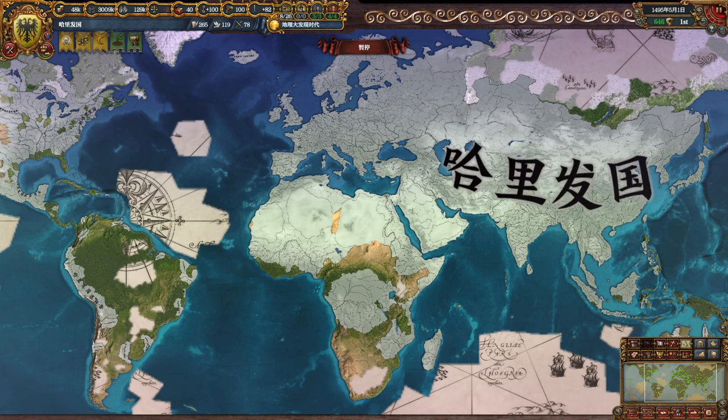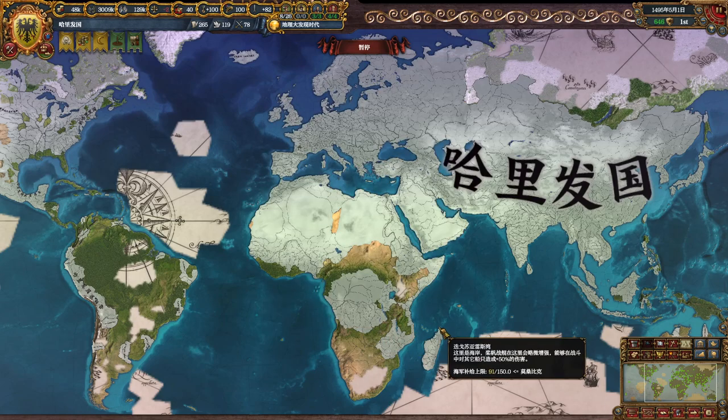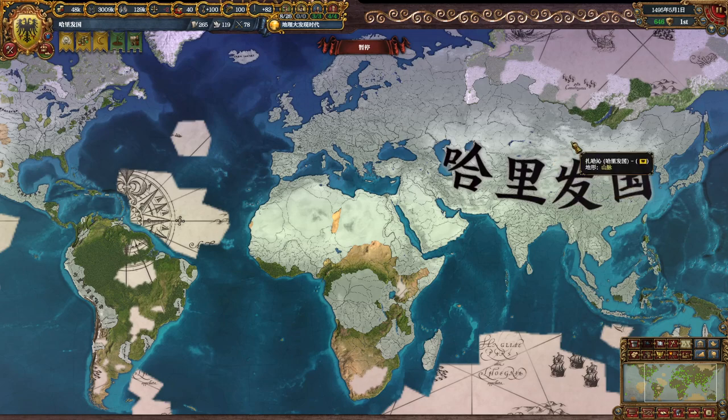Hello EU4 players, my name is Terry. Today I'd like to show you my World Conqueror video, which I believe is the fastest World Conqueror in game time in the world. It's 1495 now. It took me less than 51 years to achieve the World Conqueror. The version is 1.31.5. I used Aura, Normal difficulty, Ironman.